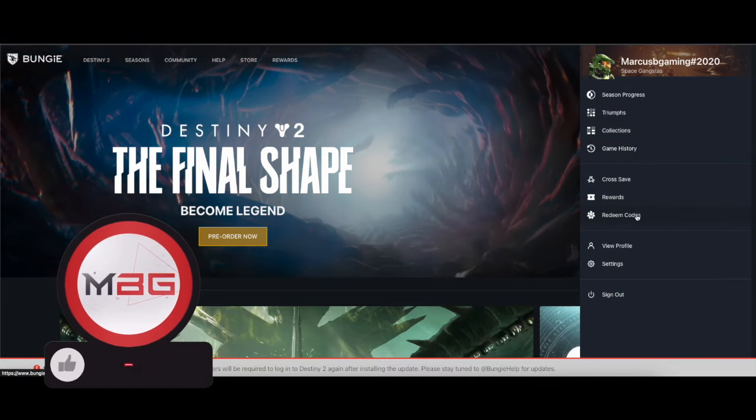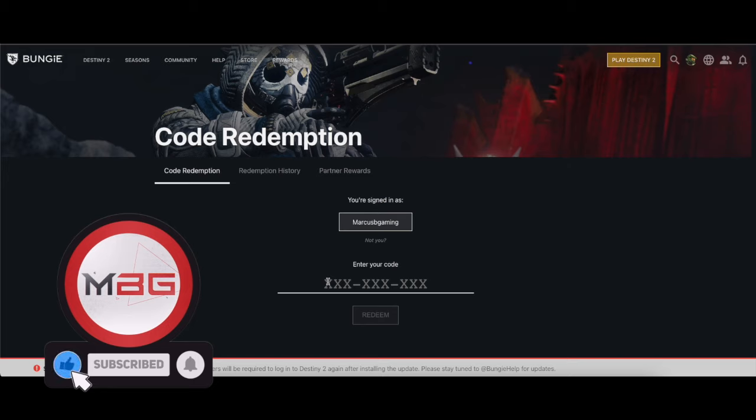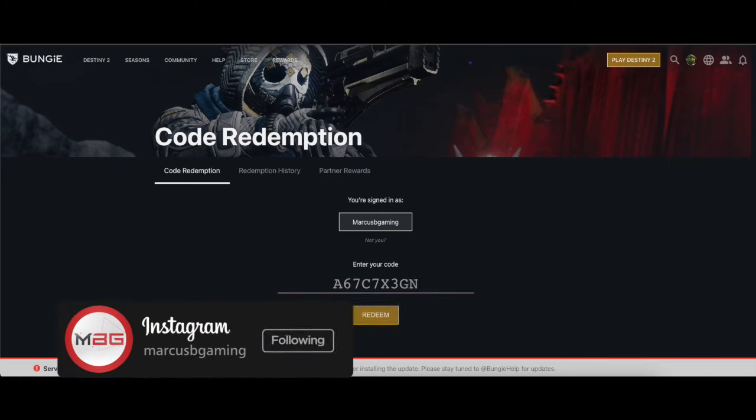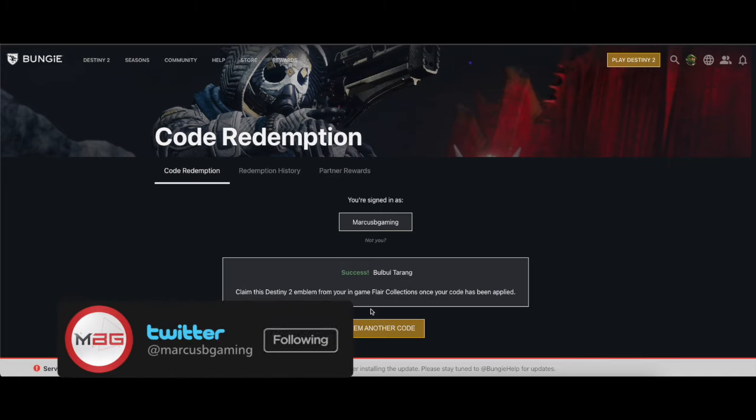Sign in and go to redeem codes in your profile. Then once the code is pasted and entered, the emblem will be in your collections in game under Flair and then General.